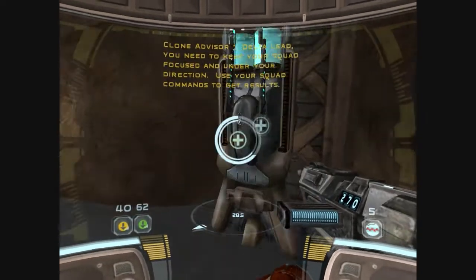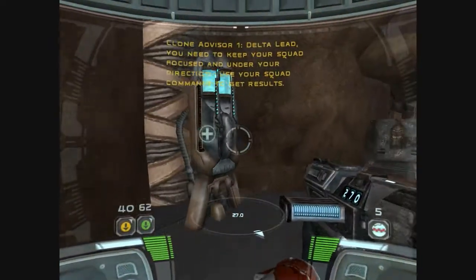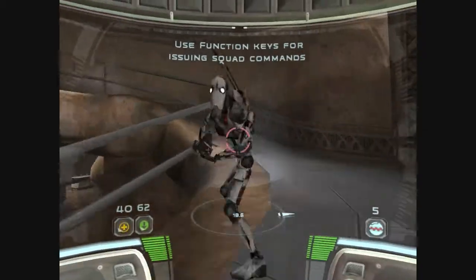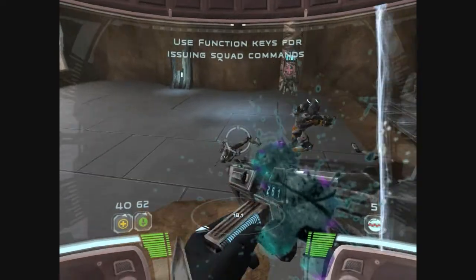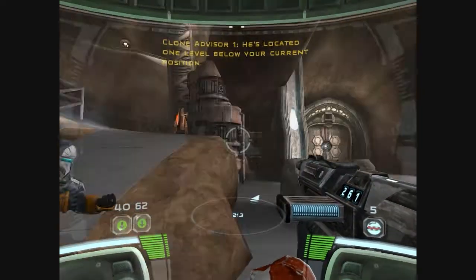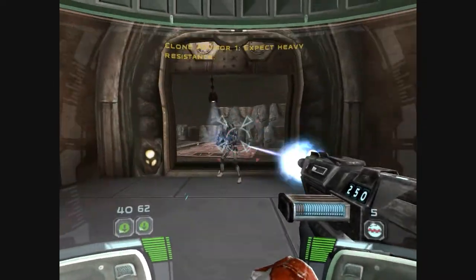You need to keep your squad focused and under your direction. Use your squad commands to get results. We've intercepted communications from Sunfax planning room. He's located one level below your current position. The Geonosians are aware of your presence and are on high alert. Expect heavy resistance.